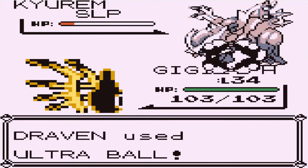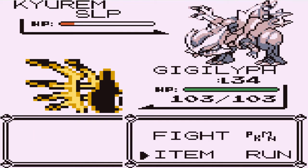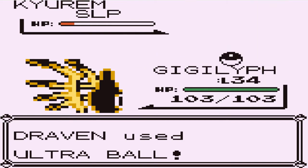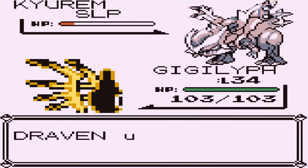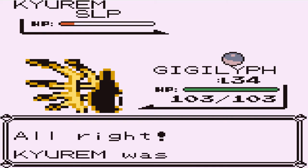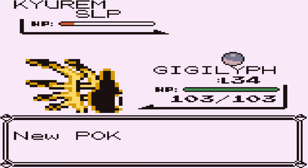Here we go — Ultra Ball. Come on. Come on. Oh crud. I'm faster than you. Okay, we can try this again. Come on, Ultra Ball — we've got enough of you. And two. There it is, guys! I am throwing out the peace sign. God dang it, yes!